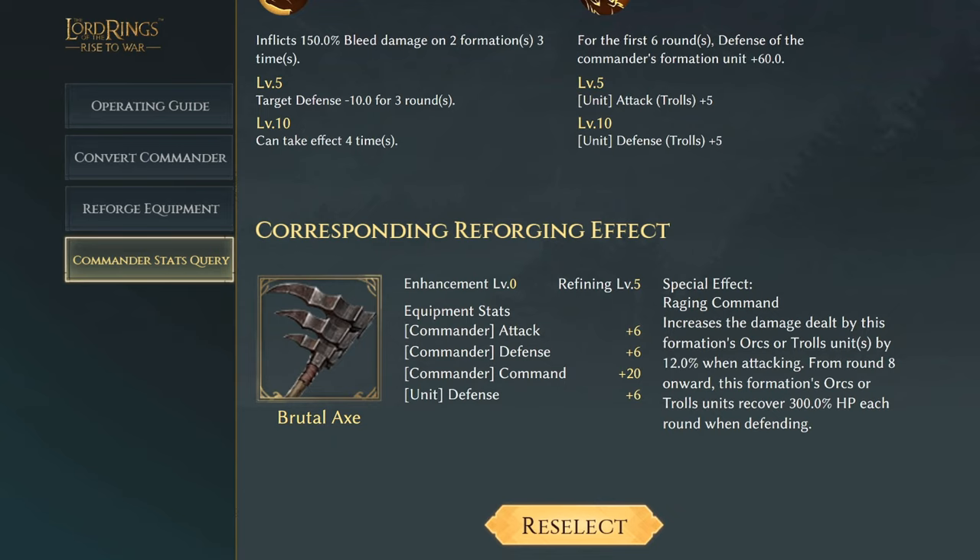Moving on to our legendary commanders, we have the Brutal Axe for Oglob. He has three commander effects: attack and defense plus six, commander command of 20, and unit defense plus six. The special effect Raging Command increases damage dealt by his formation's all control units by 12% when attacking. From round eight onward, this formation's orc or troll units recover 300% HP each round when defending. He's quite a tanky boy — that late-round HP recovery could be quite clutch in a battle.